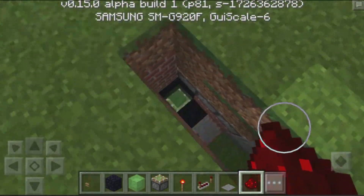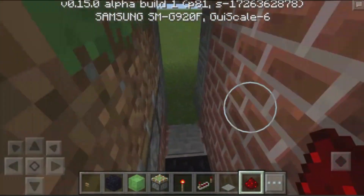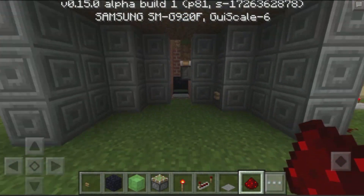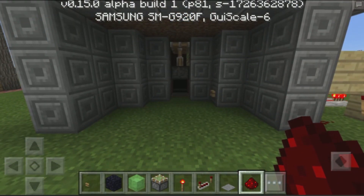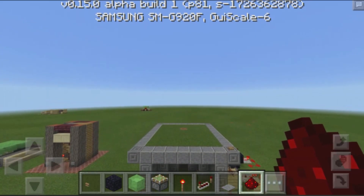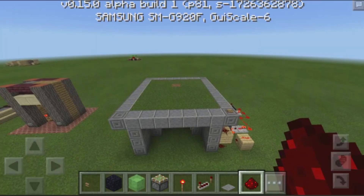Now you can hit the button again to open it, and then jump down onto our slime block, and then enter our house, and then hit this button to close it. So it's a really nice Batcave entrance or something like that, and it's a really cool addition to MCPE. When I used it on PC, it was a really amazing thing to use in my house, so hopefully you guys utilize this as well.